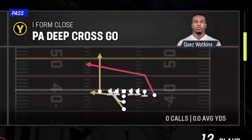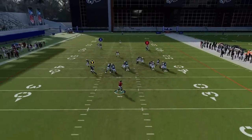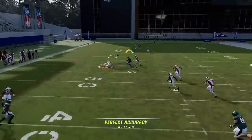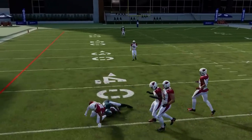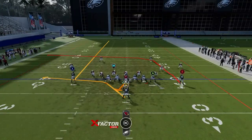Next up we've got the PA Deep Go Cross — another good play for zone and man coverage. The running back is your read for zone, and the B route is best for man. If it's man coverage you're waiting for the deep crosser; if it's zone, take the check-down running back.